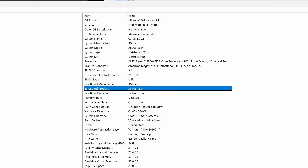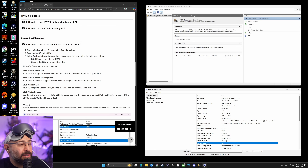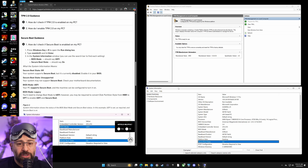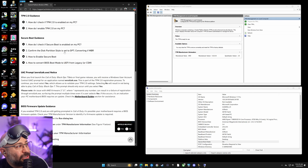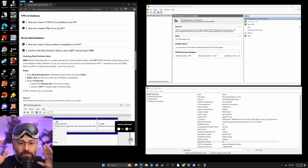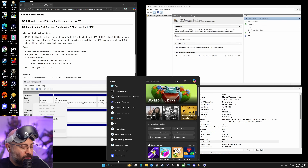Make a note of both the manufacturer and the model. Then scroll down — Secure Boot State needs to be 'On.' If yours says On, you're good for this portion. If it does not say On, we'll fix that. So far we've checked the TPM state and the Secure Boot state. Now before we reboot, I want to check one more thing: you need to confirm your disk partition style is GPT. On the hard drive where Windows is installed, it must be partitioned as GPT. If it's not, things might not work after your reboot.